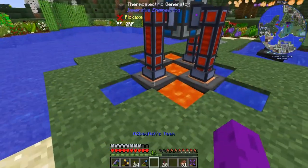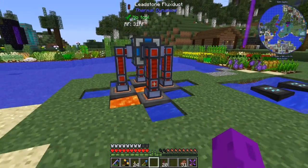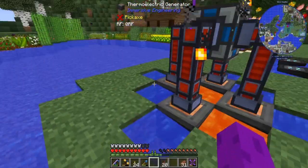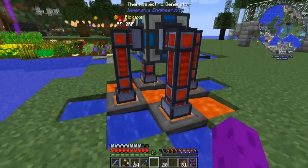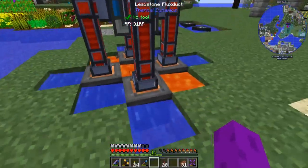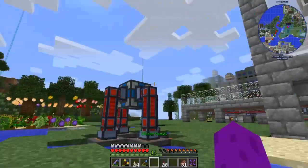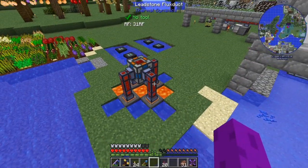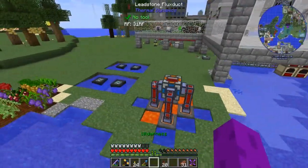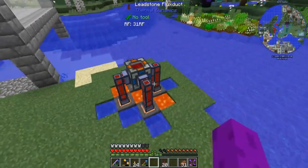I could obviously add more of these things. But I'm curious — can I stack them vertically? Like add more generators on top and have them connect to each other — say the same setup built again on top, and again, so three layers? If I connect only to the tops, do I still get power from all three? I don't know; the only way to test it is to build some more.